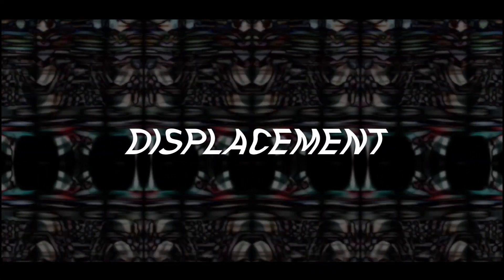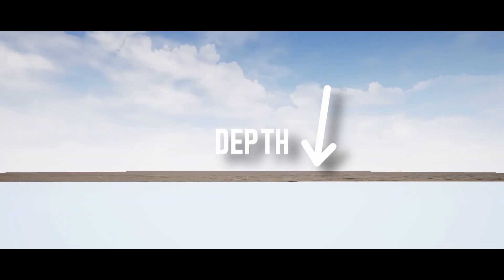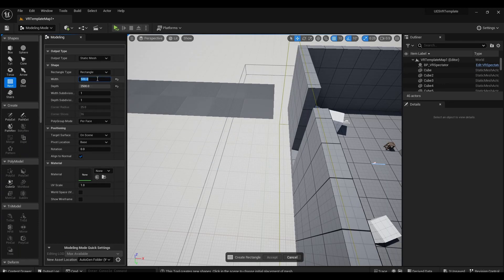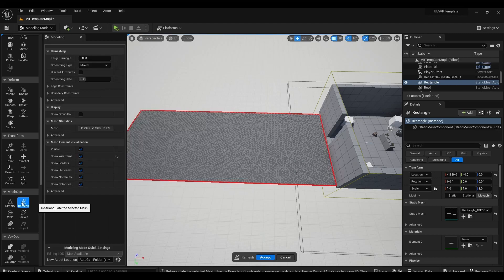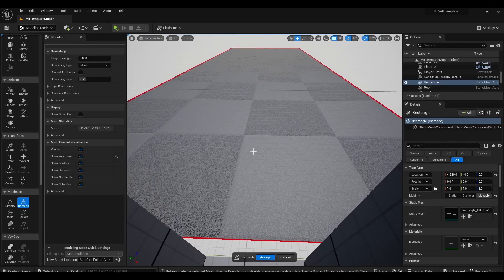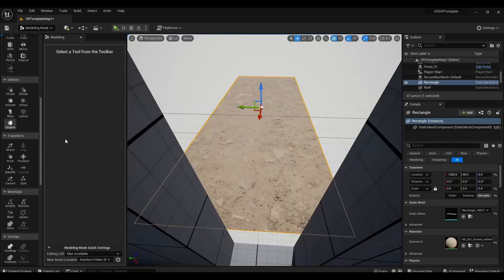Starting off in the editor with a quick tip I learned this week — we need to make some ground, and to do this we're making use of displacement materials. Applied to a surface these are flat, so using Unreal Engine's modeling tools we're going to add some needed depth to the surface. If you don't see the modeling tools they can be enabled under the Plugins tab. To start, I take a Megascans texture and apply it to a large rectangle. By itself this rectangle doesn't have enough subdivisions for the displacement to do a whole lot, so we go to the Mesh Ops tab and hit Remesh — here you can indicate a large number and add a bunch of extra polygons to the mesh.